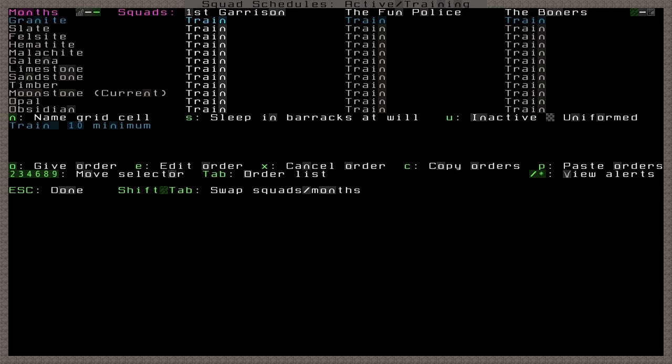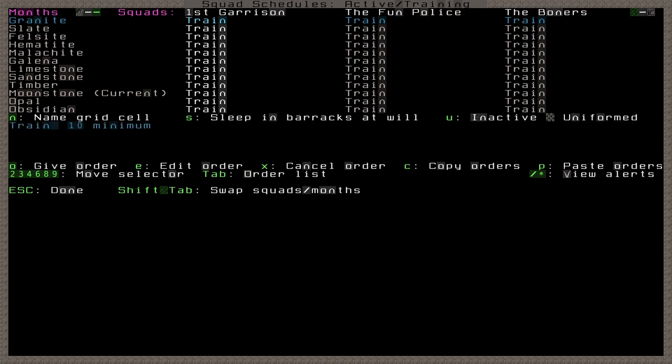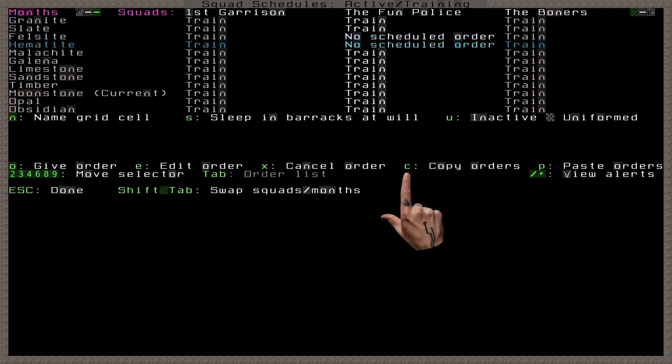For now, we just want to give our squad a little time off to pursue personal goals and keep their moods up. We might also want to alternate which squads are training if they're sharing a barracks, so it could make sense to have them train on different months. To modify when our squads train in the simplest way, we navigate the cells of the grid with the arrow keys and press X to cancel a training order. You can also copy and paste a training order from another cell with C and P.